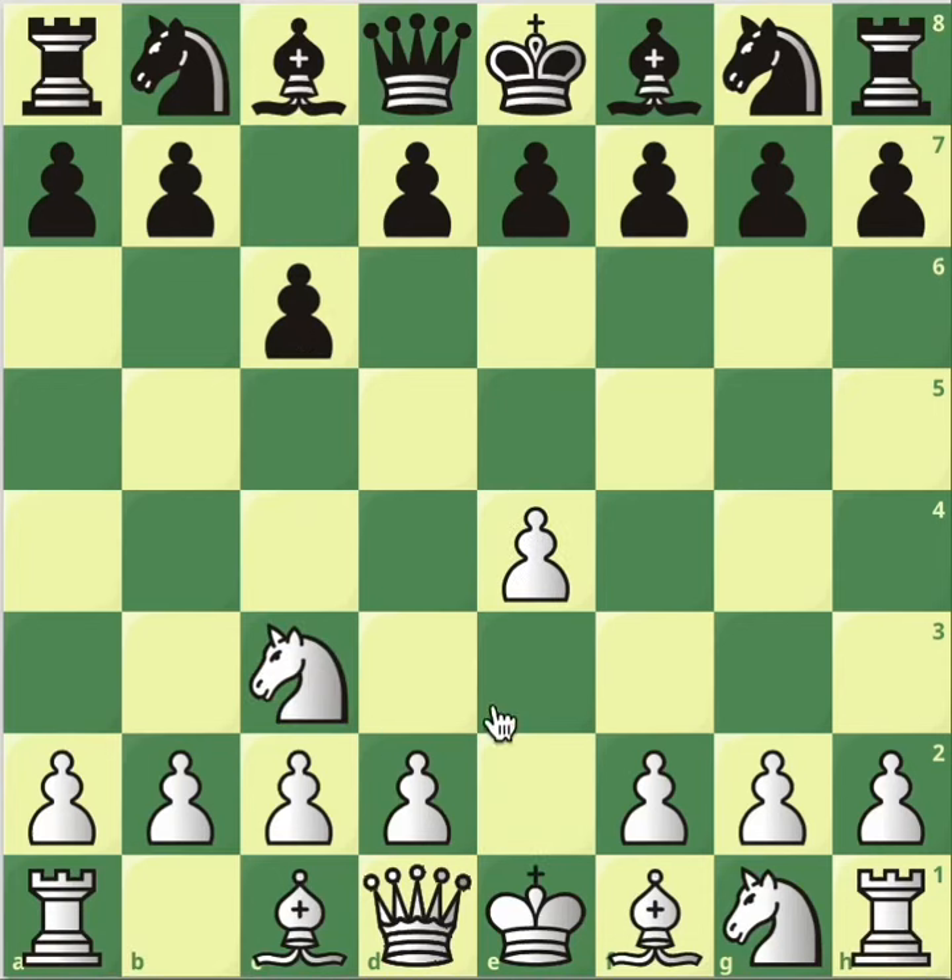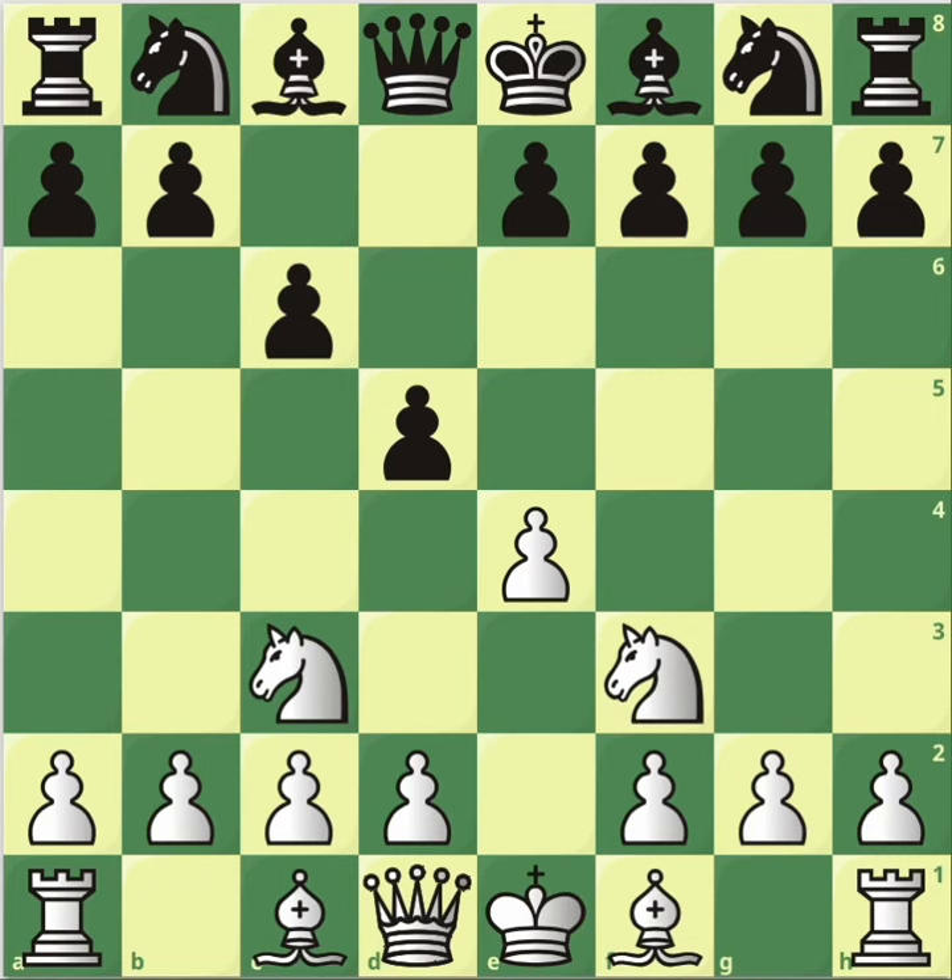After e4, c6, knight c3, d5, knight f3 — black is playing the Caro-Kann, and we're playing the two knights.